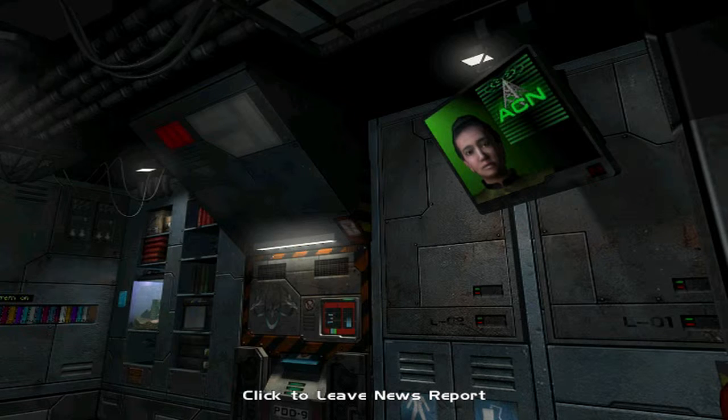Alliance forces finally liberated Titan this week, overrunning the last pocket of Coalition resistance. The Coalition had held out in their mountain fortress near the settlement of Bannock until Allied Marines breached their perimeter. There are reports of rogue bands of Coalition troops hiding around Titan, but all organized defenses have been broken.